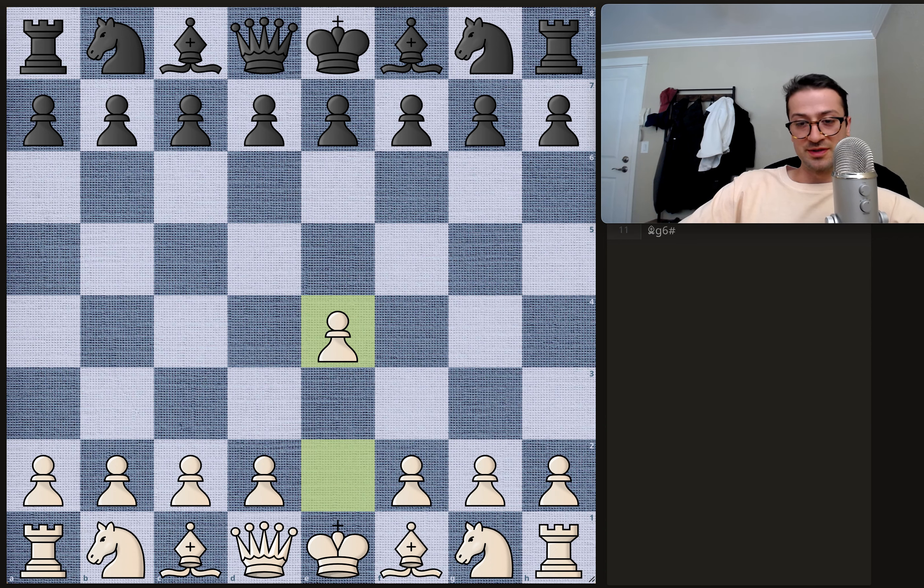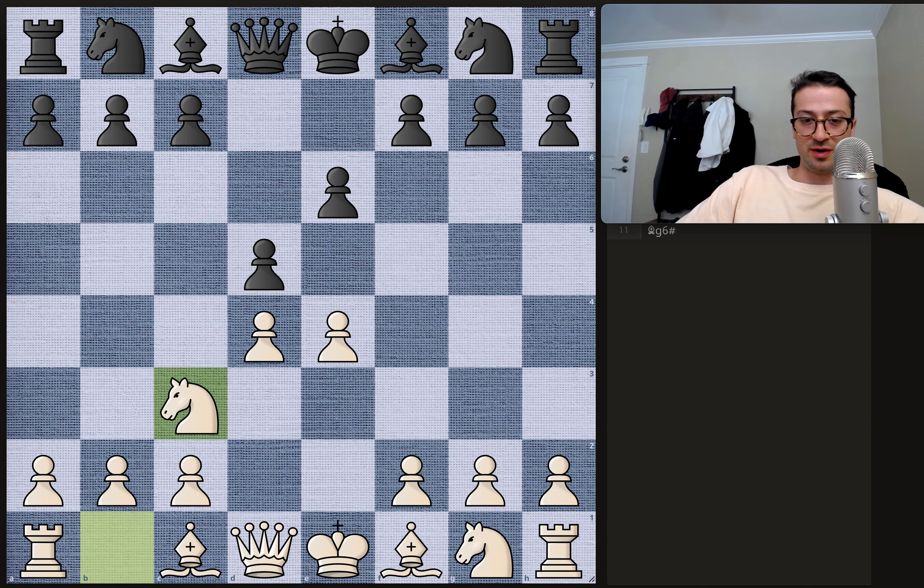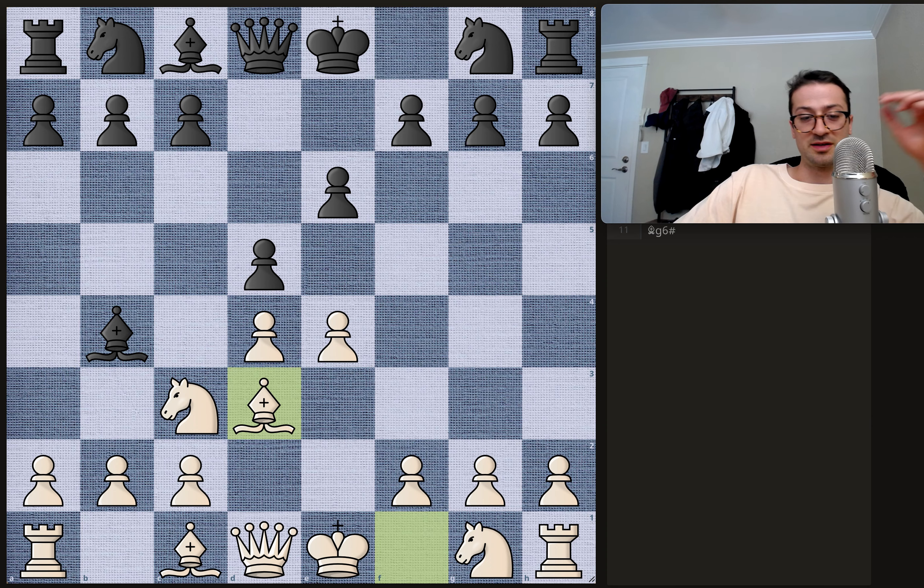Alekhine opens up with e4. We have e6, d4, d5 — a very normal opening, just pushing pawns in the center. Knight to c3, adding some protection to the e4 pawn. We have bishop to b4, pinning the knight to the king and getting the bishop very nicely advanced.